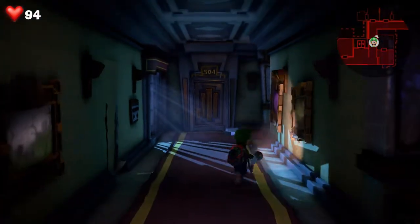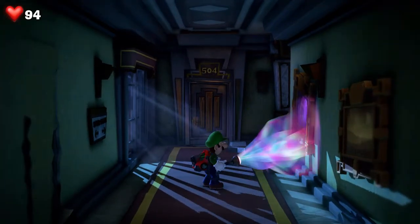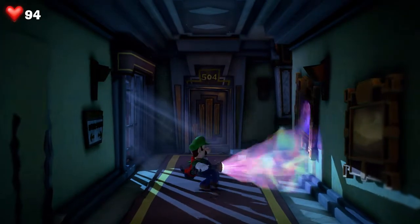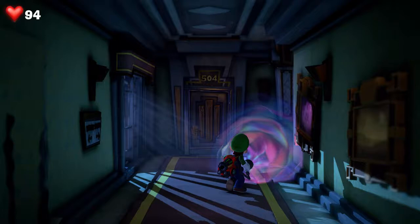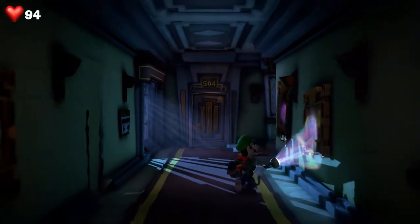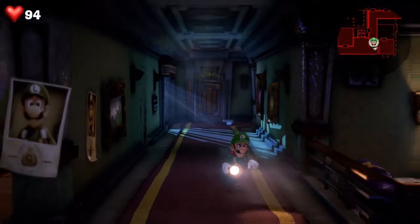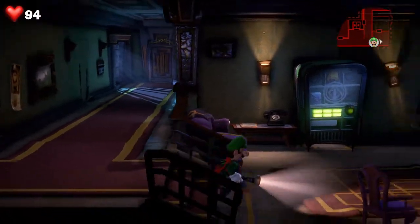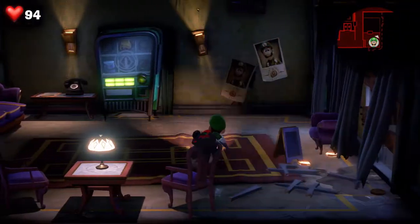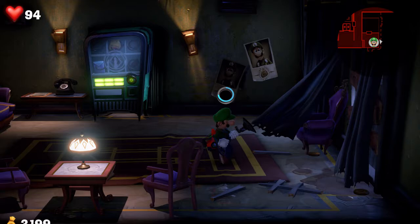All right, deuces. Can you do anything to activate that purple painting? That's what I was thinking. Go back — I just looked at your map. There's a room down there to your right. Looks like you can activate that, whatever that is. Now you know it's your flashlight button.